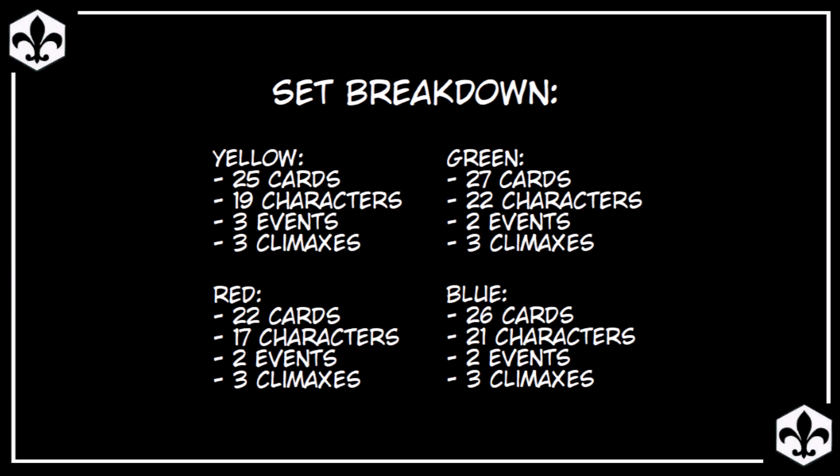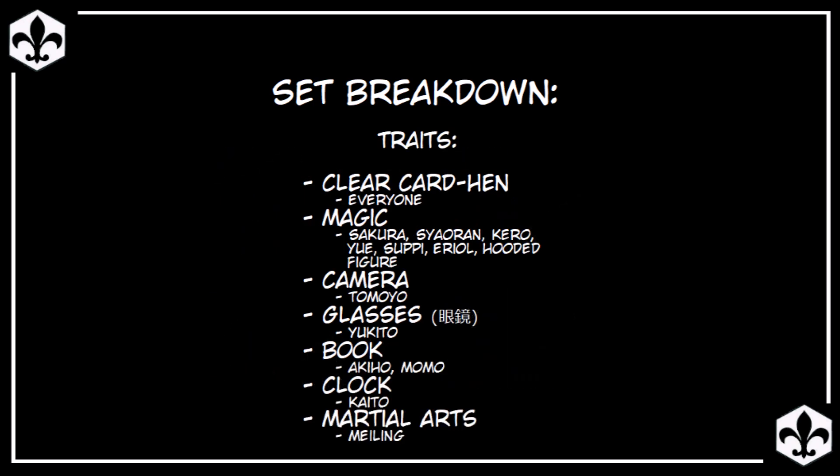Starting with the set breakdown, we have 25 yellow, 27 green, 22 red, and 26 blue. As for the traits, the main trait of the set is Clear Card Hen, which I will simply be referring to as Clear Card for the remainder of the video. Some of the other less important traits in the set include Magic, Camera, Glasses, Book, Clock, and Martial Arts.